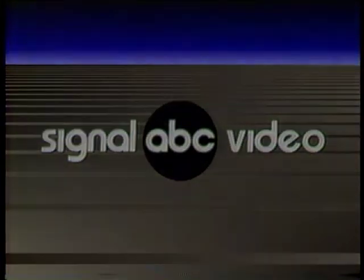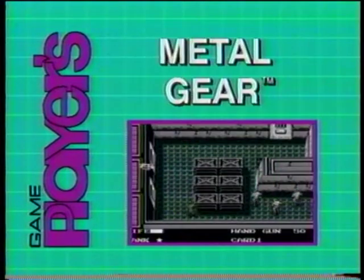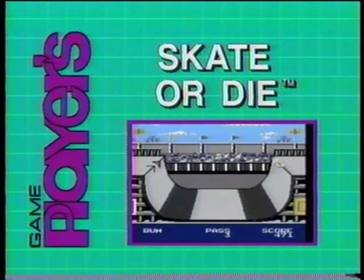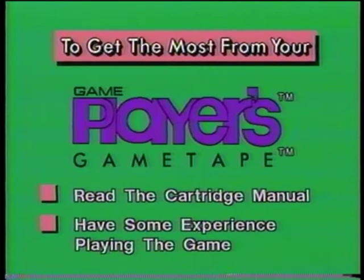Welcome to the official Ultra Game Tape. You'll see how to beat the Ninja Turtles, great techniques for winning in Metal Gear, hot tips to improve your scores in Skate or Die, and the path to victory in Defender of the Crown. This Game Player Strategy Tape is full of hints, tips, and playing strategies. To get the most from this tape, we suggest you first read the manual that comes with the cartridge and also have some experience playing the game. Good luck from the editors and game players at Game Players Magazines.